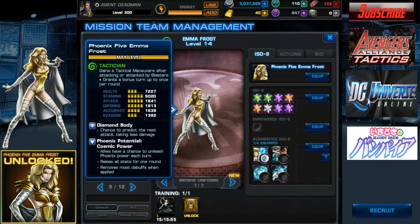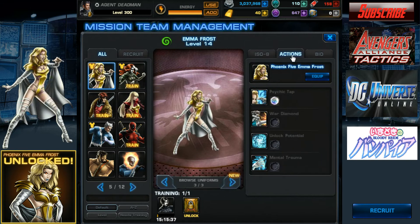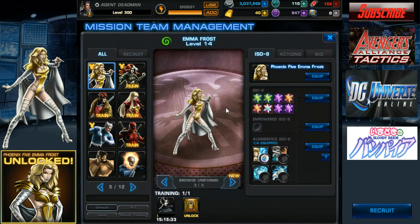And her alternate outfit gives her the power of Cosmic Power. Now, what does that do? Well, it raises all stats for one turn in one round and removes most debuffs. So basically it's her level 3 ability — her Unlock Potential ability — which is good because you don't have to wait for the cooldown and it could help with battles.